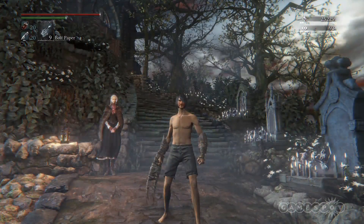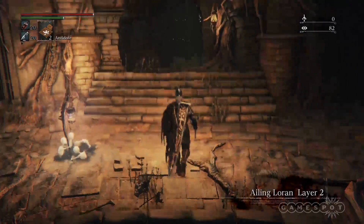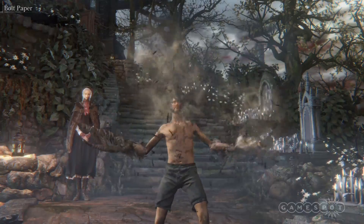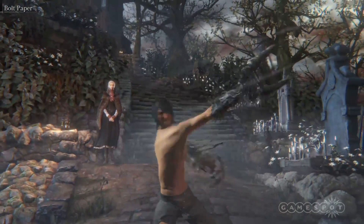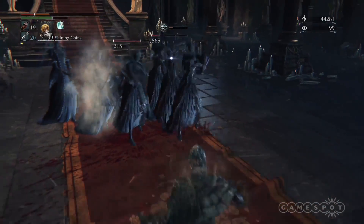If you want to unleash your Beastial Instincts, you'll need to find the Beast Claws. The Beast Claws will be found in a coffin in the Aelin Loren Chalice dungeon on layer 2. The claws are unique because when you use its alternate form, you're not only gaining a giant beast hand as part of the weapon, you'll also be emitting a yellow haze from your body as well. The Beast Claws basically give you the buff you would get if you ate a beast pellet, except it's never ending.